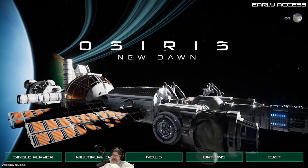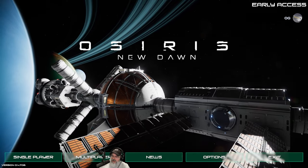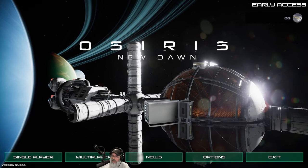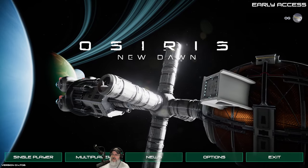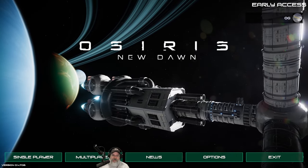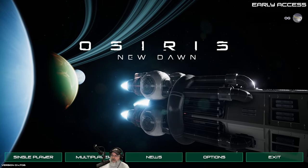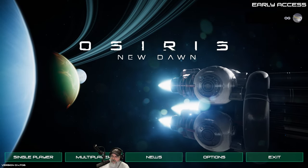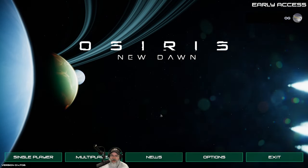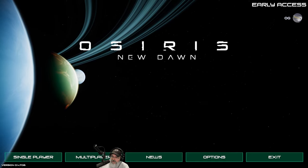Lots of changes. One thing I didn't see in the list - I haven't read it line by line but I look specifically at the fixed section and I don't see them saying anything about fixing the habitats, being able to build in them after you repair them - in other words ownership. However, these notes are actually from 703 and we're on 706 so maybe 706 does fix that. The other thing that caught my eye is the proficiency tree now actually works, so apparently it still wasn't working before. I don't know if this would require us to start over again.